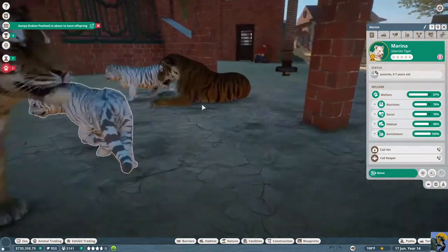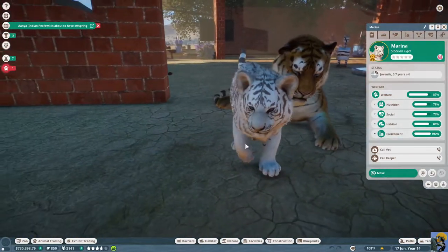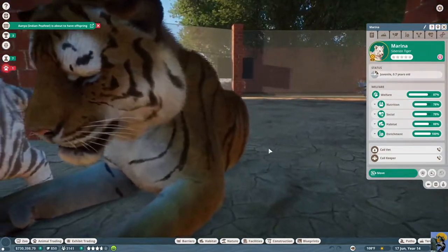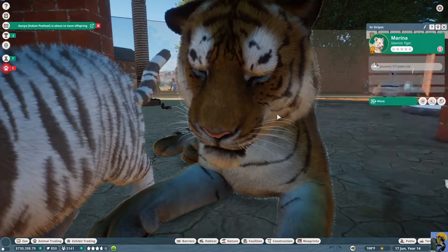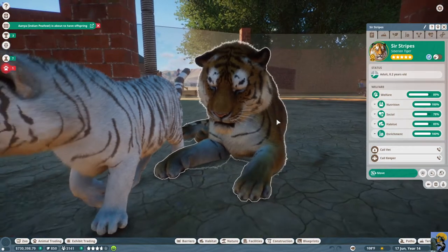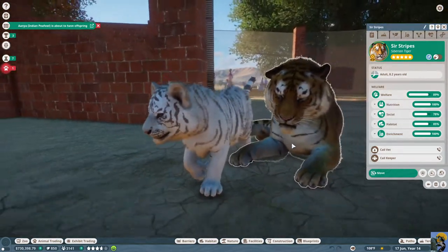She's right here — she's like, I didn't escape, I wouldn't leave my babies. I don't know if you call these albino; they're just white because they do have black stripes. Look at the dad, Sir Stripes — he's just chilling with his baby right here.